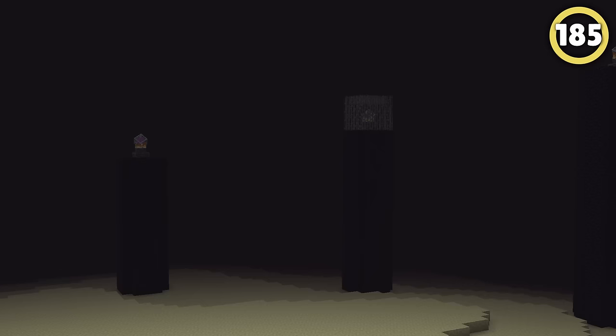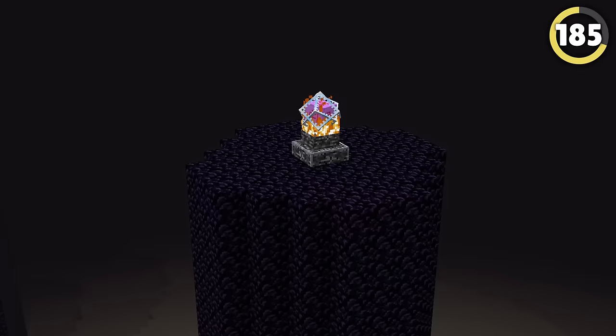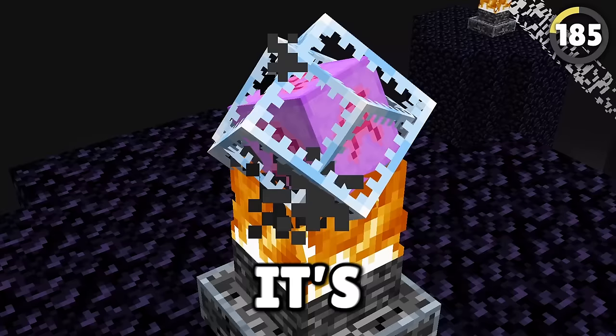Mojang hid a secret that's hiding in plain sight. This end crystal actually has a secret message written on it — it's the word 'Mojang.'